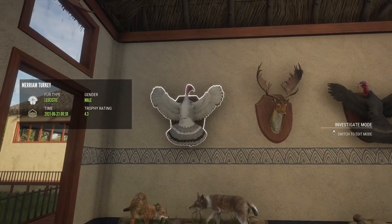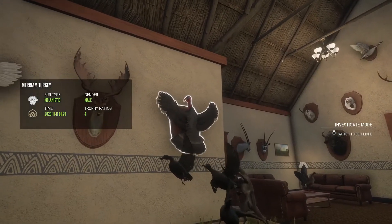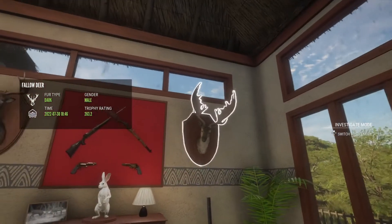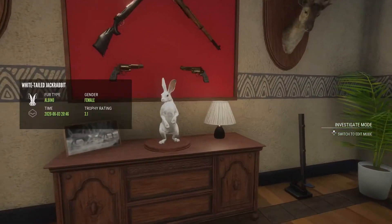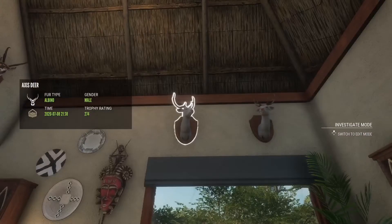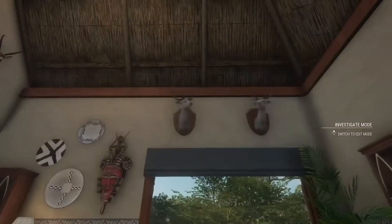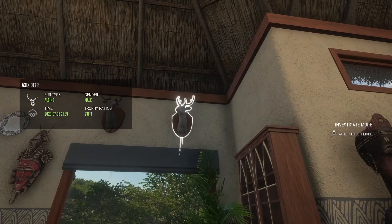Look over here - we have a leucistic male Merriam's turkey with a diamond fallow deer, with a melanistic male Merriam's turkey. Right there we have the mocha moose, a diamond fallow deer, a 281 diamond whitetail, an albino jackrabbit, another diamond western capercaillie. These are a good story - I like these guys because they were killed from the same herd. They will most likely stay here forever. A gold legacy, albino axis, and another one right here.